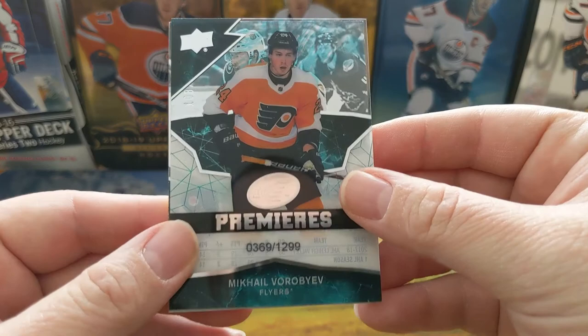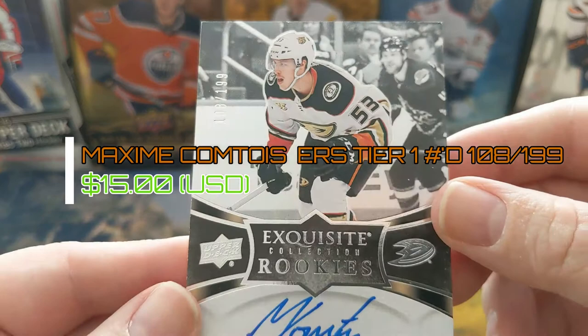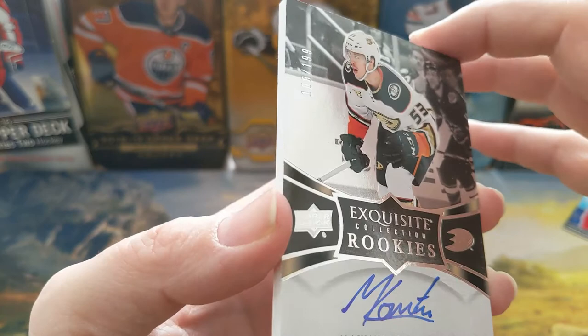And who's this guy — we have an auto of Maxime Comtois! Serial to 199 — Exquisite Collection rookie auto of Maxime Comtois. Okay, he's a decent pull that I will actually be accepting of. That is really cool! And of course I do not have the right proper equipment to put that in.